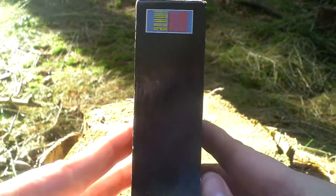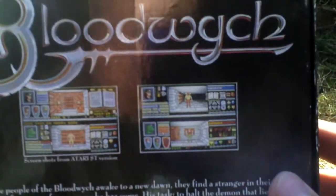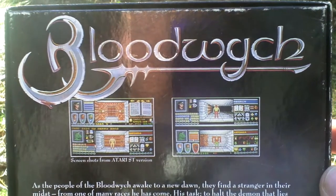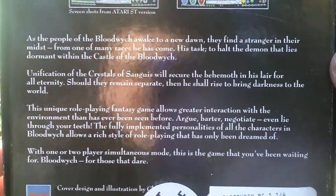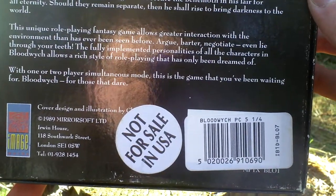So this is the box. Now let's turn the box around and see the back side — some pictures from the game and text about the game. You can see the split screen already. There's some text about it, and as you can see, it's not for sale in the USA.